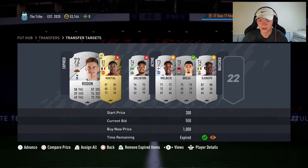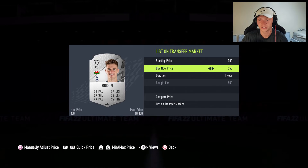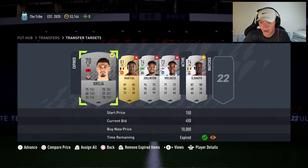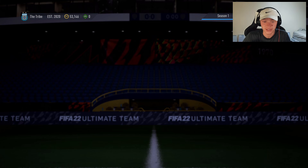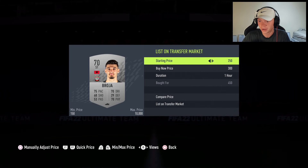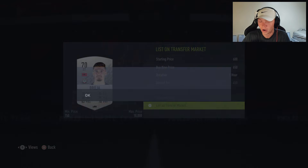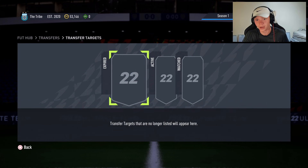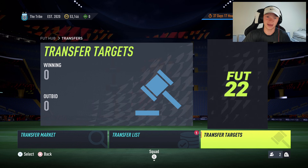We get Rodri here — I don't know exactly what his price is but I'll just list him and try to get lazy buyers, picking up about 200 coins on that card. Then we get Brogia here — he's not a crazy expensive one so I'll list him at 650 and see if we can get a quick sale. We do get outbid on the rest, but that's going to be it for this video — if you did enjoy it make sure to like, comment, and subscribe, and I'll catch you in the next video.